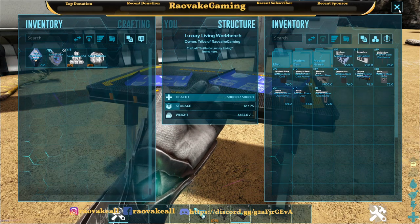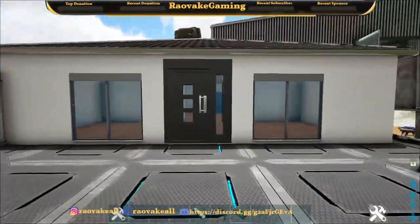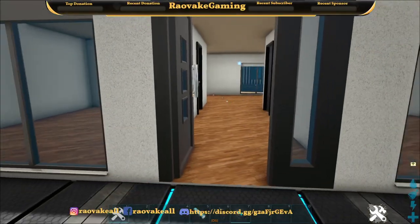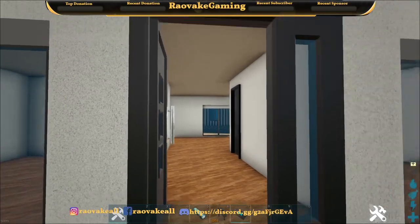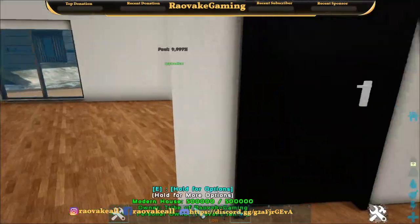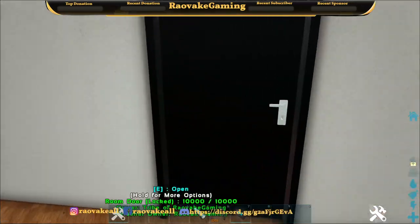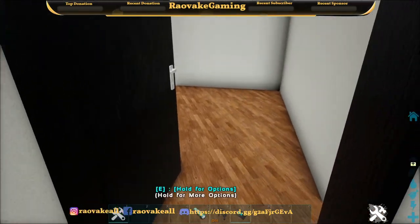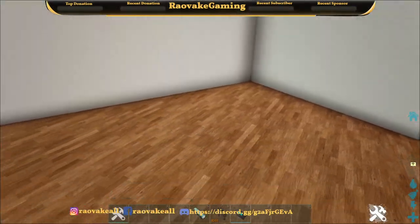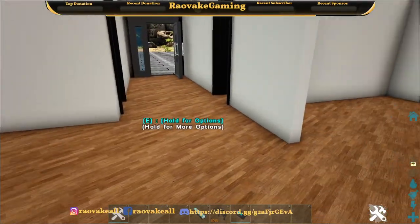So we're going to start with the smallest building first. This is the bungalow. I've already attached the door frames and the doors — you have to put those on yourself. So we come in. Nice two little bedrooms, and then a main area, probably where you can put your kitchen and then maybe the dining room. That's what I would do.